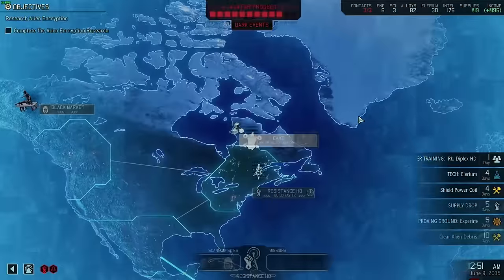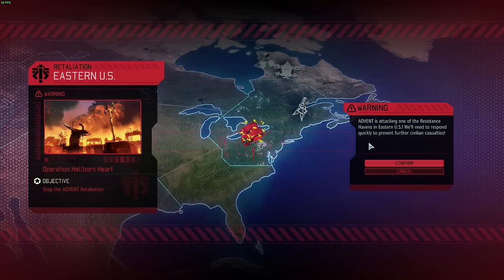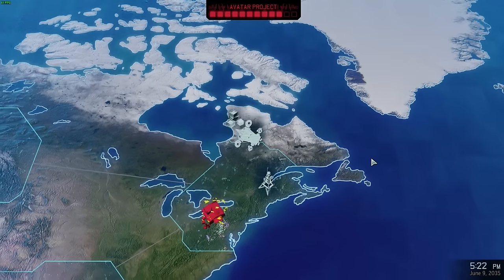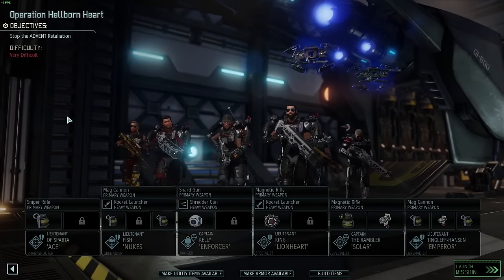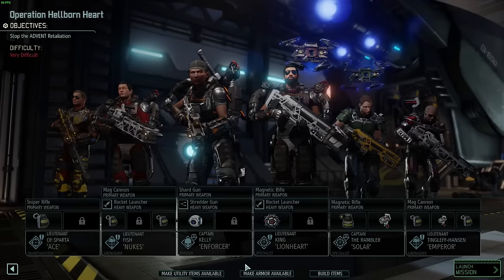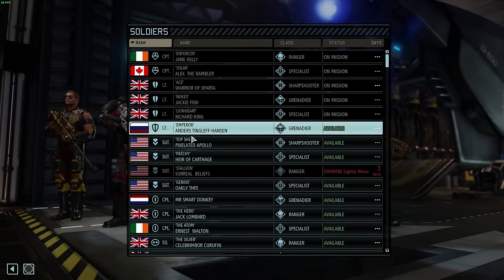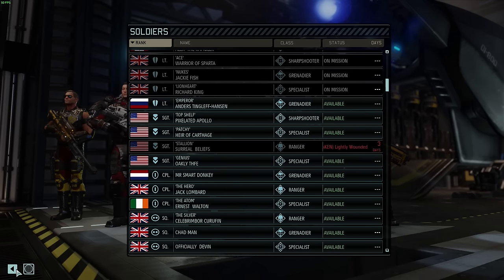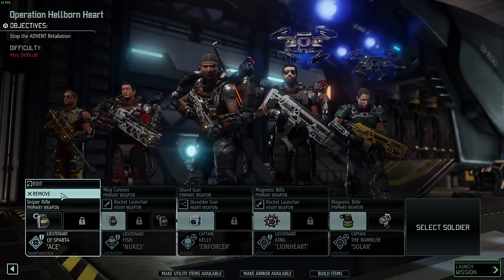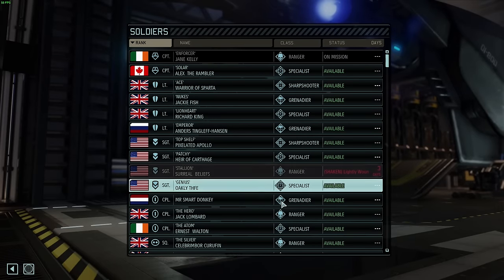Continue searching the cave. We should probably stop the Advent retaliation — setting course for Sector 10, Eastern United States. Very difficult, apparently. So far it's picked up Team 1 but I've got the extra grenadiers. Although Emperor is part of that. Well, I would take out Surreal. We had the black site last time with this team. Let's take B Squad here.